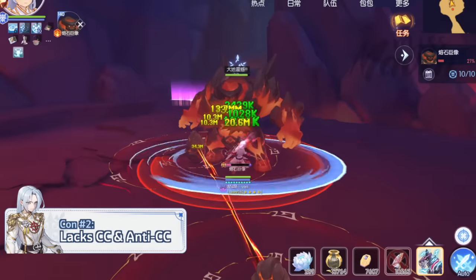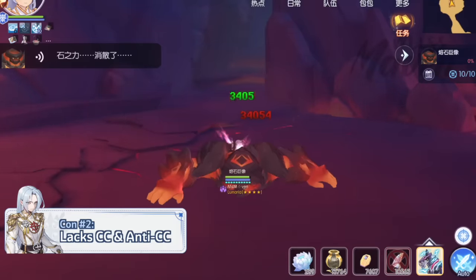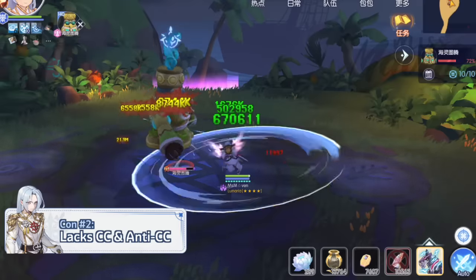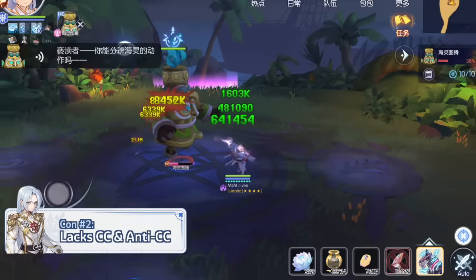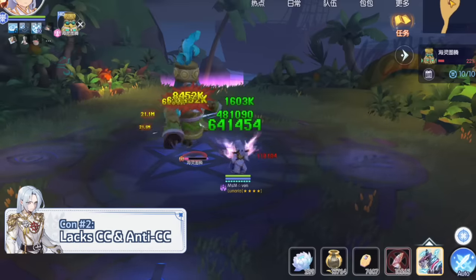Second, Heinrich lacks any crowd control skill and anti-CC skill in his kit, making him quite vulnerable in large-scale PvP. Hence, he'll shine more in small-scale PvP, particularly when built around Infernal Judgment's hit-and-run playstyle. He can focus on quickly eliminating opponents with massive burst damage before they have a chance to react, then backsliding to safety until he restores all of his health and stored power stacks.